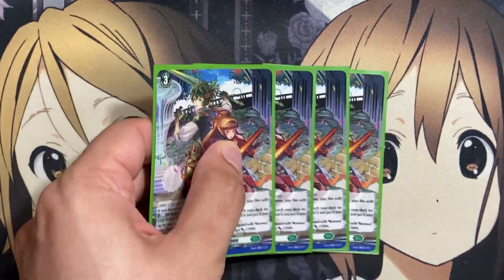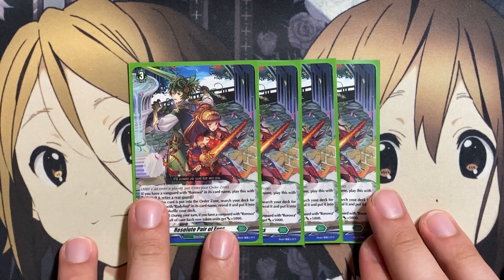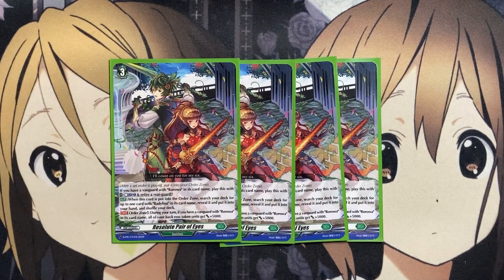For our order, we're running four copies of Resolute Pair of Eyes. If you have a Vanguard with Roroa in its card name, Counter Blast one and retire a rear guard. When put into the order zone, search your deck for up to one Radylina card, reveal it, put it into your hand, and shuffle your deck. This gives you search power for Radylina and sets up tokens with more power in the back row — giving all your back row tokens plus 5,000 power if you have a Roroa Vanguard. Since they all stack, you can search out the proper Radylina you need for your play at that moment.